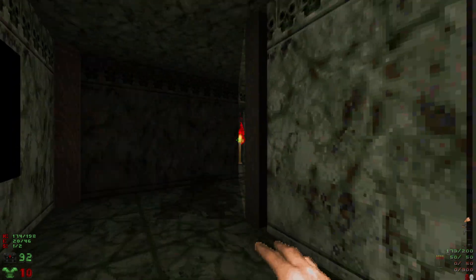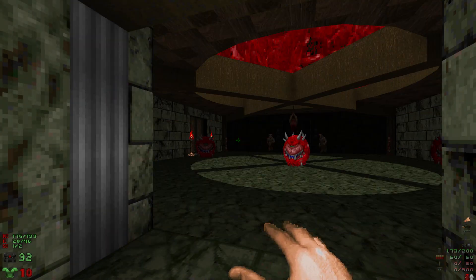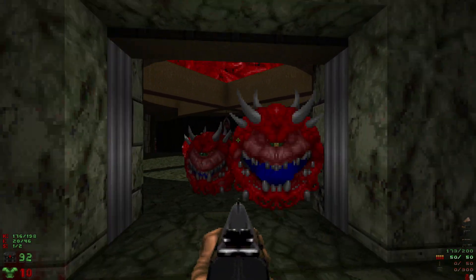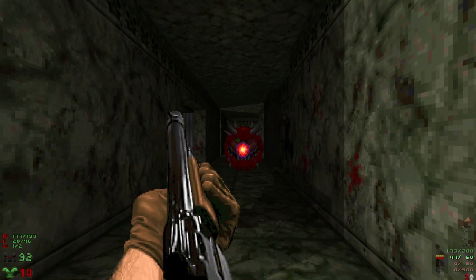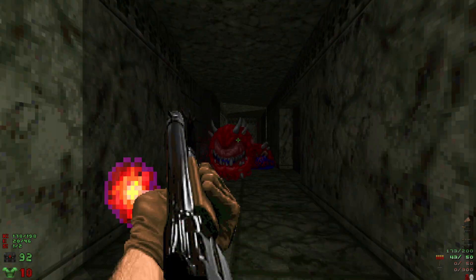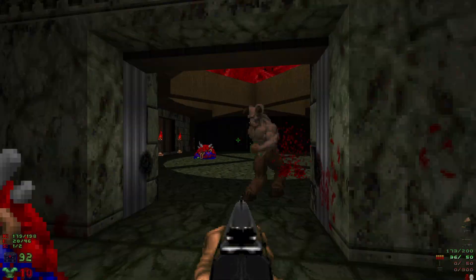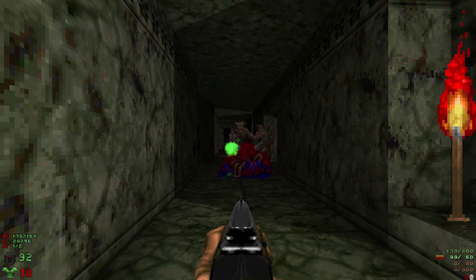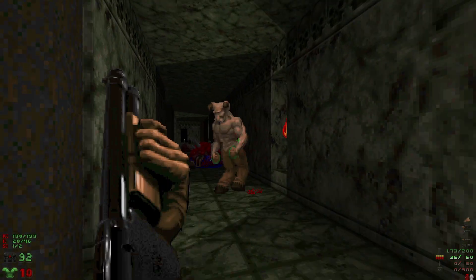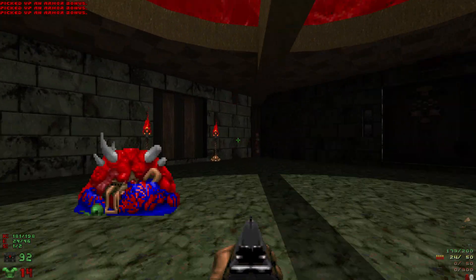We're going to have some specters and pinkies. We'll head through this door - we're going to have some cacos and hell knights, and we're going to try to get some infighting happening here. With this room cleared out, we'll head through this door and grab some armor bonuses. Then we'll head through this door here.